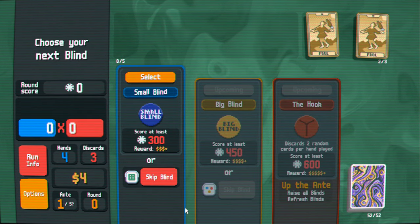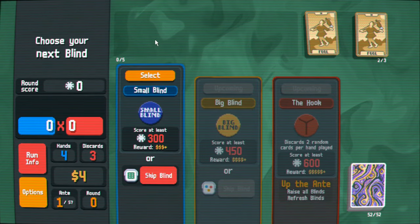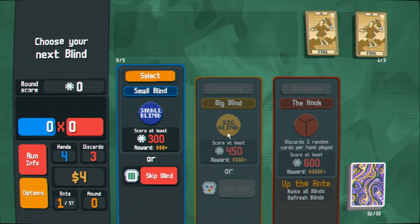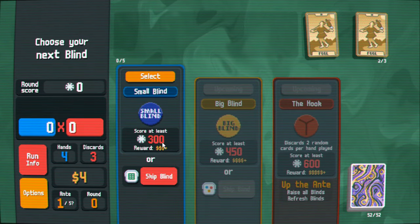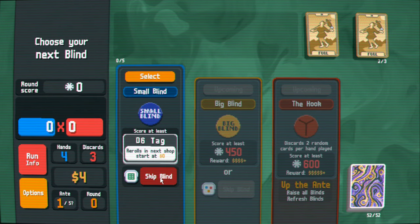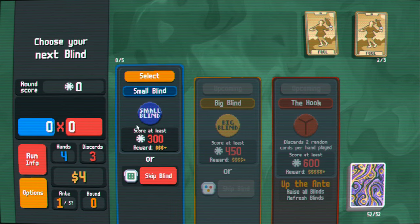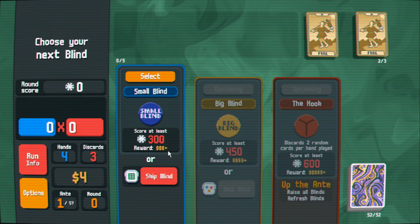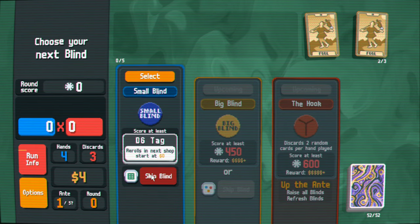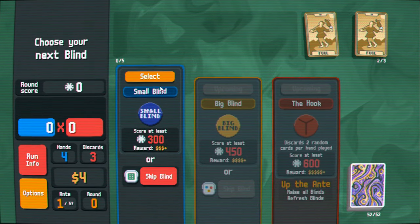I've beaten it with a flush draw, a straight flush draw, and a two pair draw. The game is set up into a series of rounds called antes. Each ante has a small blind, big blind, and then the hook — sort of like opponents you have to beat. To beat the small blind I need to score at least 300. You can skip whenever you want, but if you skip you don't get to earn money or shop.